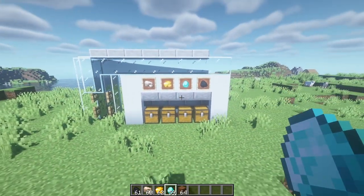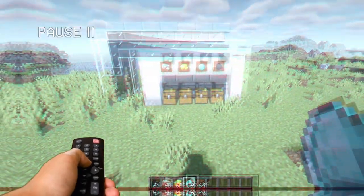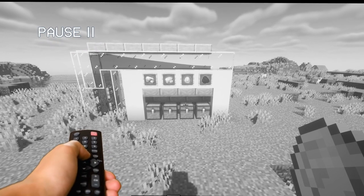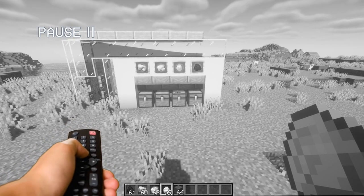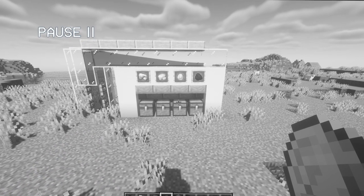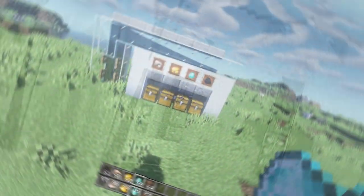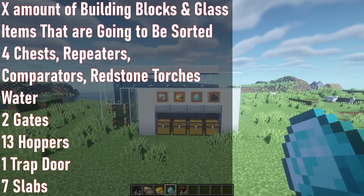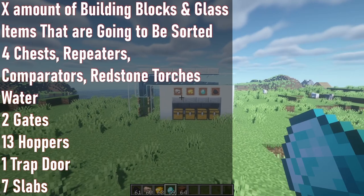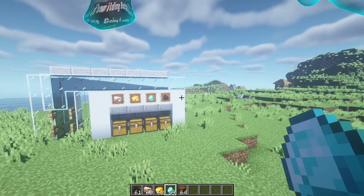Just saying, before we get on to the tutorial — if I'm going on a rant about something you don't really want to learn, you can just skip that section, because there are multiple sections to this video if you look in the play bar or in the description. Here are the materials — all materials are on the left side of the screen, and this design can go however long as you want. So if you're sorting 5.3 billion items, it will go that far if you have that many materials.